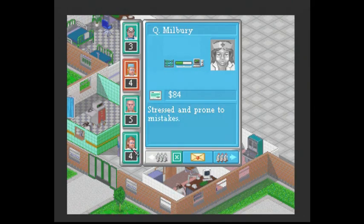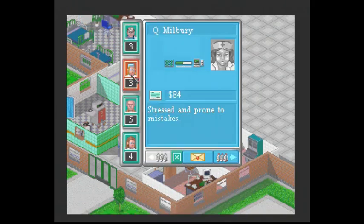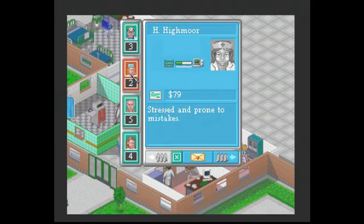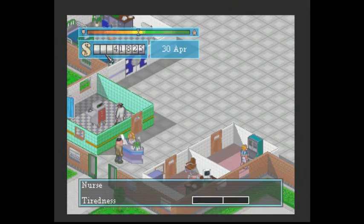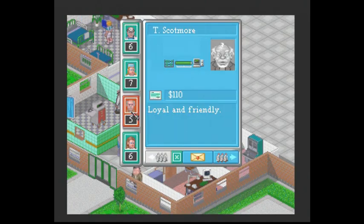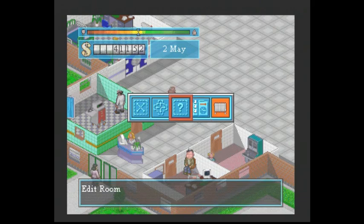We need a couple of nurses. Stressed and prone to mistakes - see, now if you want you can check and pick a different one. She'll do. Stick her in the ward. There we go. And we also need a handyman. We'll have patients pitch in to use the toilets. There we go. Oh God almighty. They're kicking off already. Normally it takes a while before you get many patients turn up.